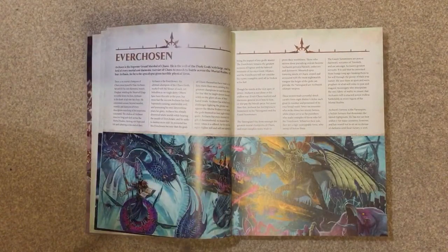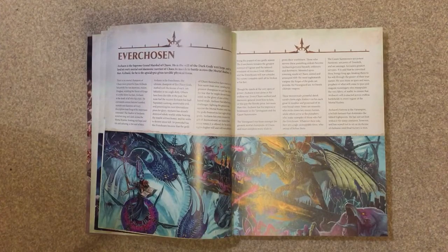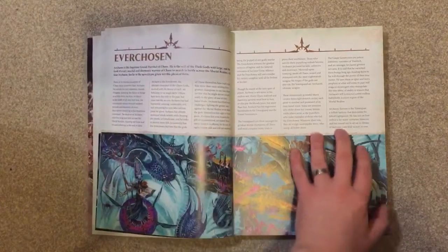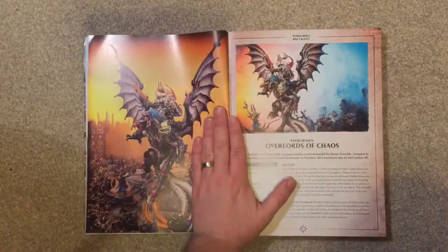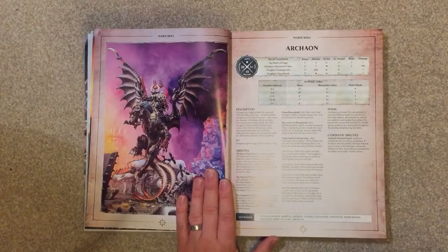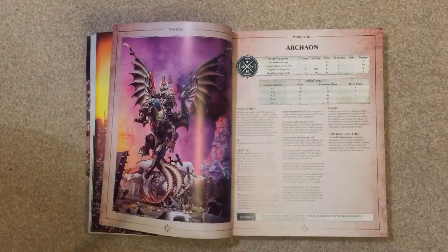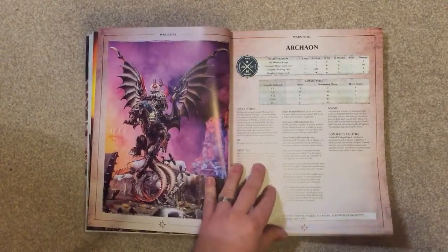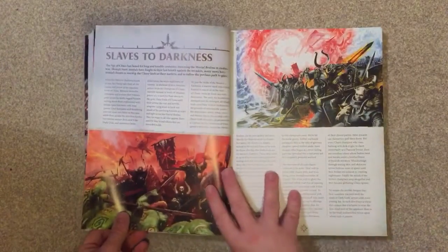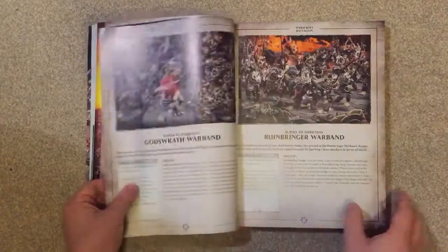In terms of fluff and lore, it has a little bit for each of the factions. For example, Archaon's Ever-Chosen gets these two pages, and then we're straight into the war scrolls. So if you recently bought Archaon's book quite expensively, the war scrolls are here. And then we go into Slaves of Darkness — they get a couple of pages — and we're back into war scrolls straight away.